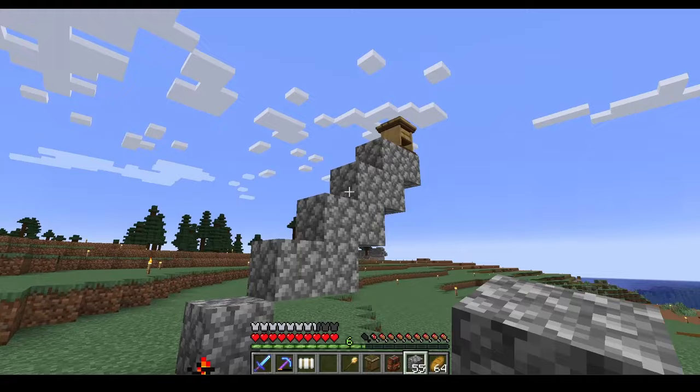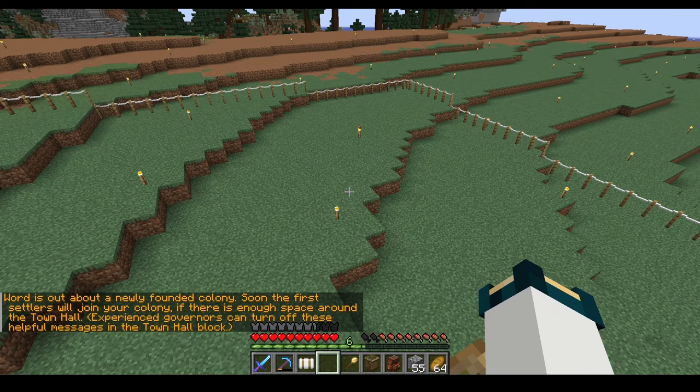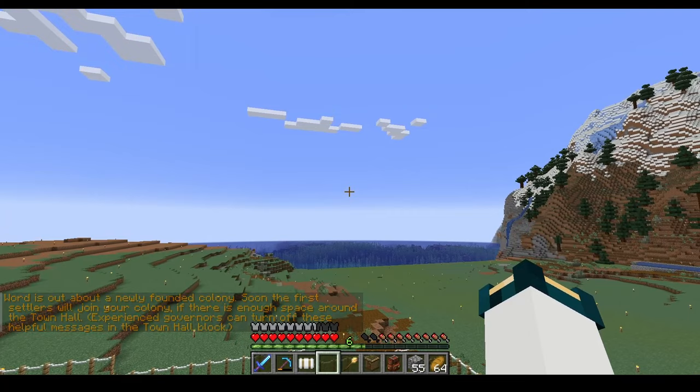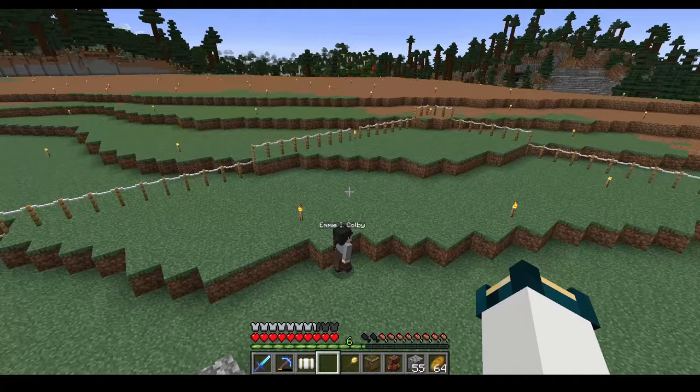Here is the floating little town hall — I need to get up there. Now we can basically create our colony. Clicking on this thing: no nearby colony, so we're good to go. I don't currently own one, so I'm able to create the new colony here. My style is going to be Medieval Spruce. Let's create! Word is out about a newly founded colony — soon the first settlers will join. And our first colonist is here!